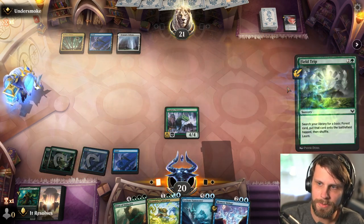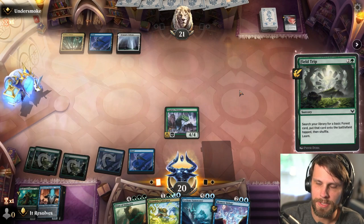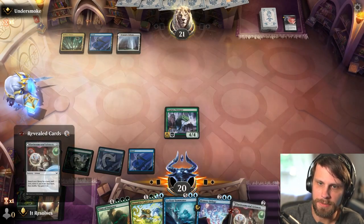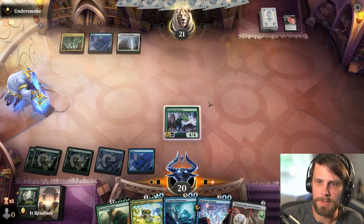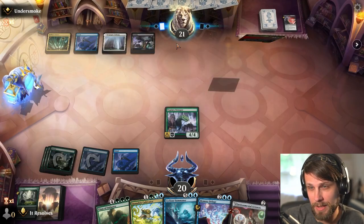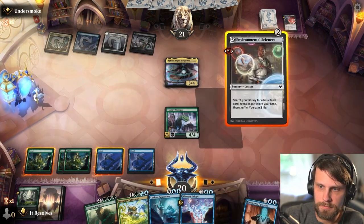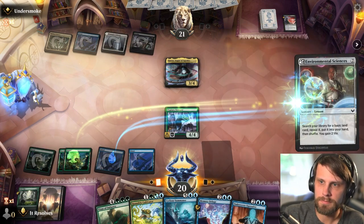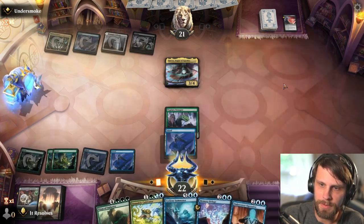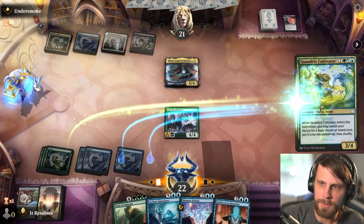Here though, I think I will do the Field Trip play first and then have that Cultivator play as potential backup later. I think we'll just take an Environmental Sciences here. Obviously we can't attack with this so them killing it now is kind of fine if they do — looks like they're not. They could very easily have a Wandering Emperor coming down at some point, which is not great. We're going to red-herring them a little bit by throwing this out there, and then we get to do this.